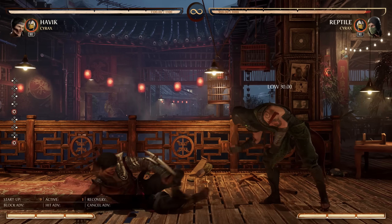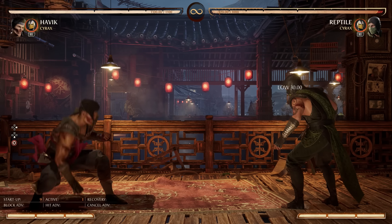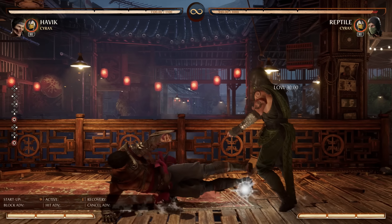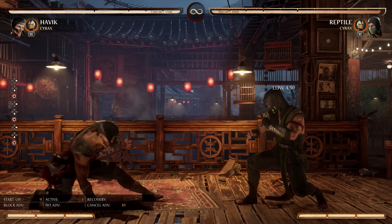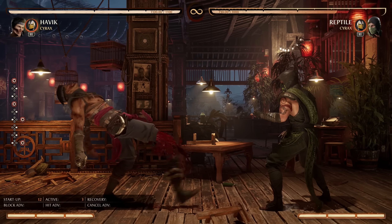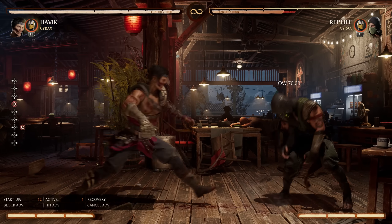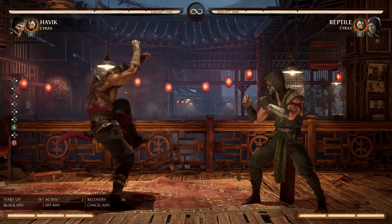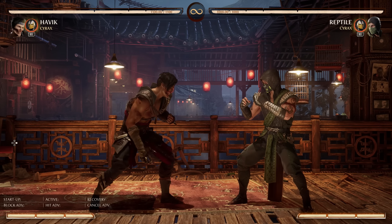Havoc has some of the best pokes in the game: Back 4 and Down 4. These are both lows so you have to crouch block them. Down 4 is just ridiculous — 9-frame startup for the absolute insane range that it has. Debatably the best Down 4 in the game. And Back 4, the proper sweep, is 12 frames for a low with the range it has, which is among the best in the class. So for just general pokes and general frustration, Havoc really thrives in this specific range — either with pokes at back 2, back 4, down 4, or up close with plus-on-block normals.